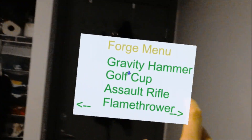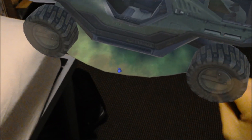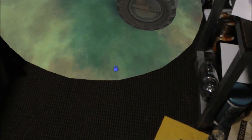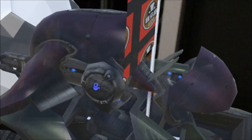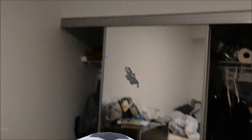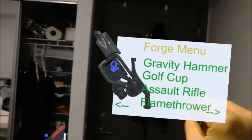You'll notice that some of these models have these weird blue circles and dots around them. I'm not quite sure what those are — I know they have to do with animations that originally came with the models. They're usually not visible in the Halo engine, but the way they were imported, they're there for some reason. They can be removed, I just haven't had the time to do it yet.